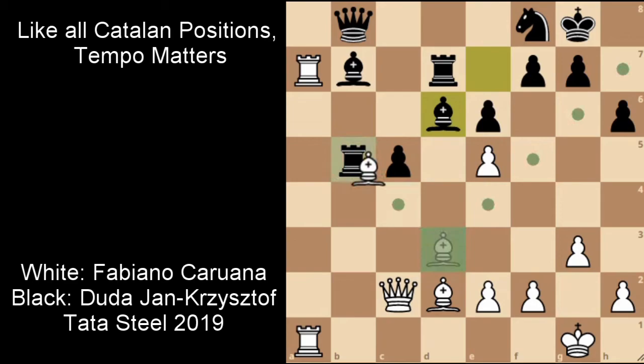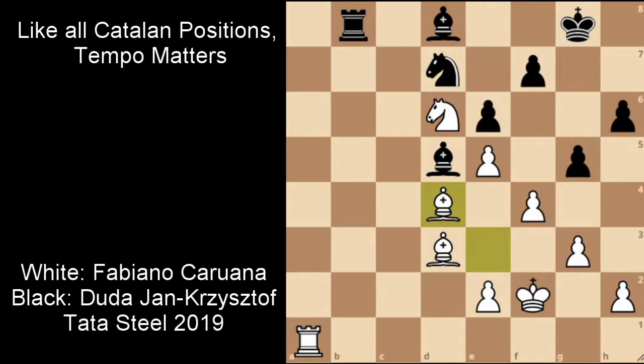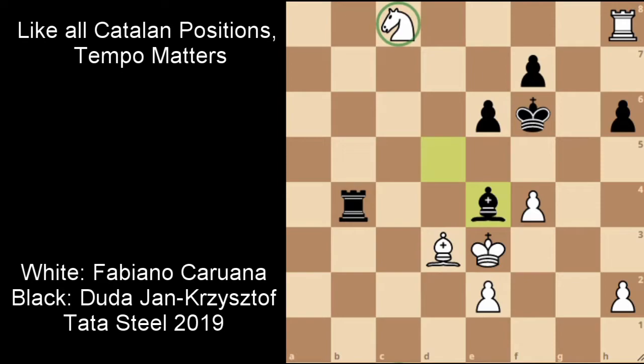Rook to D7 is where Duda cracks and Caruana jumps in with Knight to D6 — the idea is if Bishop takes on D6, we take the Rook on B5. The Rook is even hanging and we cannot take the pawn on E5. The Rook tucks its tail and moves backward to B6. Then Queen takes C5, attacking the Rook on B6 and also protecting the Knight on D6. This position is already winning for Caruana, and it's just a matter of technique. Black loses too many pieces, Fabiano is up a Knight, and Duda resigned. The pawn structure is really poor for Black with no hope to defend.